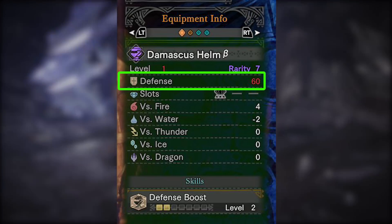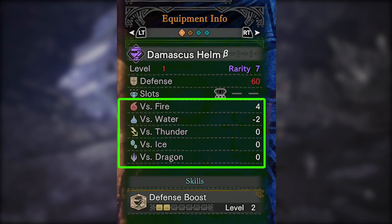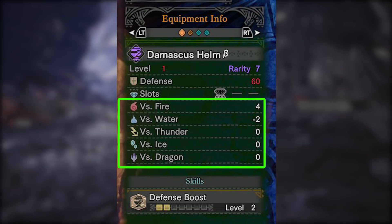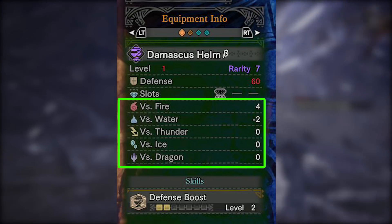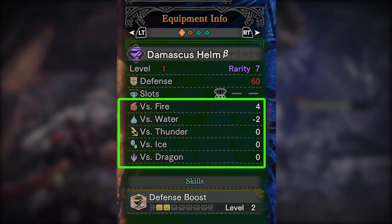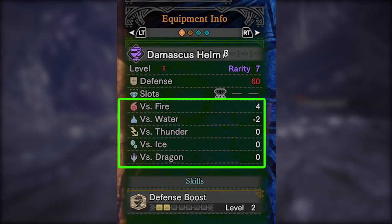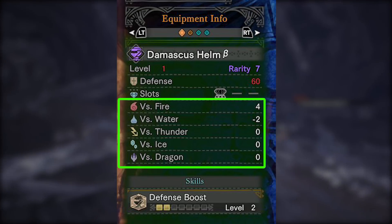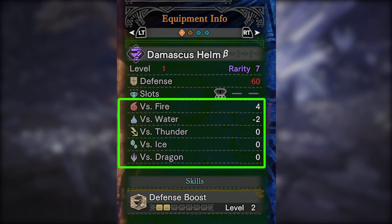The more important attribute to really look at is the elemental resistance on the Damascus set, and this is where it really does a terrific job. The Damascus set gets a perfect 4 defense against fire damage. This is extremely good because all of the end-game monsters who deal elemental damage happen to be dealing fire damage. That includes Lunastra, Teostra, Kov'tiroth, Zanejiva, and the Behemoth. So builds that use the Damascus set are also naturally going to receive more fire defense than builds that do not.